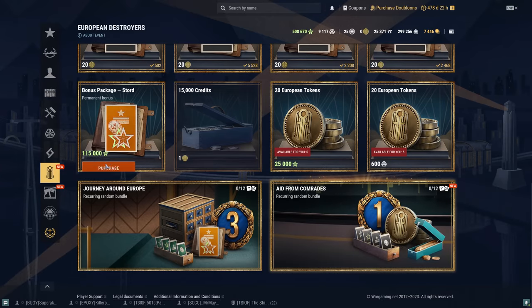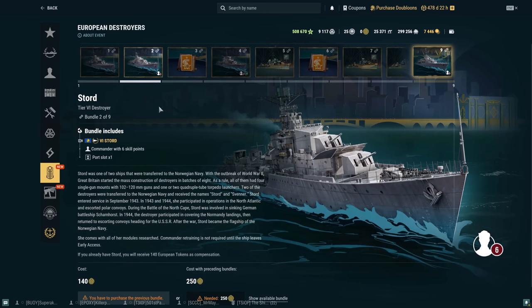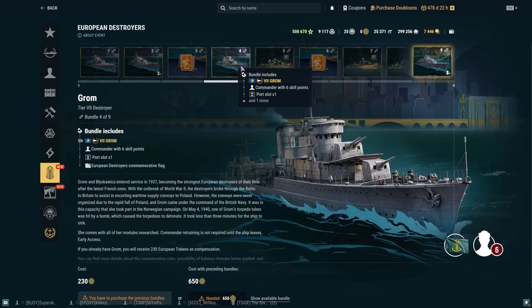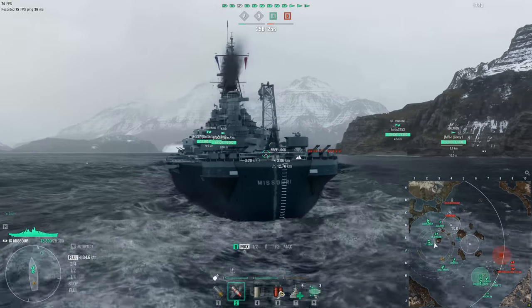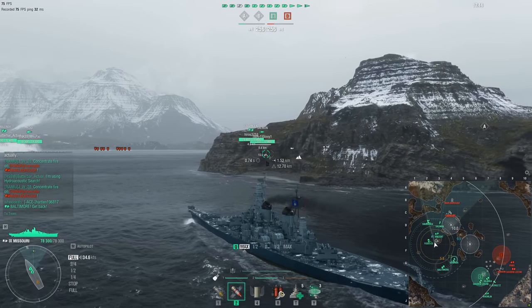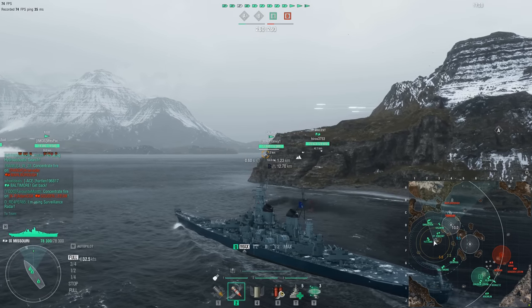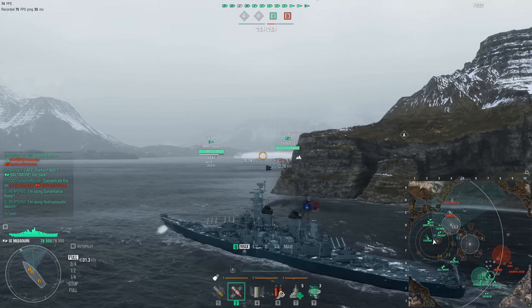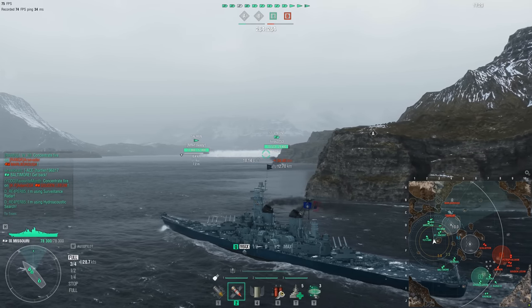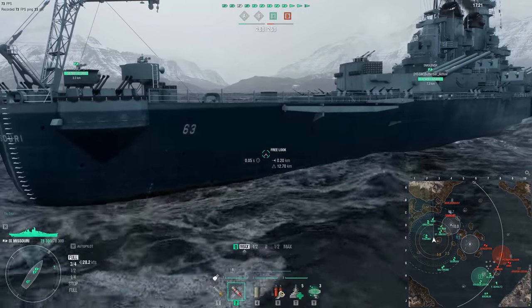You can get up to the 6th sequential bundle completely for free because it only costs 1,200 tokens. That will net you the Tier 5 Movanet, the Tier 6 Stored, the Premium Bonus Package for the Grom, the Grom which is the Tier 7, the Golden Age Camo for the Split, and also the Premium Bonus Package for the Split - completely for free. That's a Premium Economic Bonus Package for your Tier 8 tech line ship. Not gonna lie, that's pretty nice. If you want to go any further, however, that is when you're going to have to crack open your wallet.